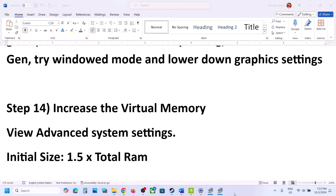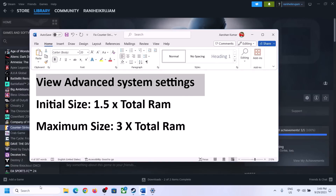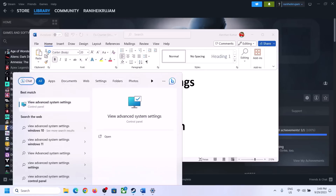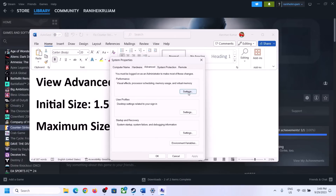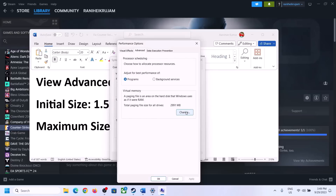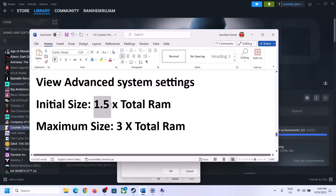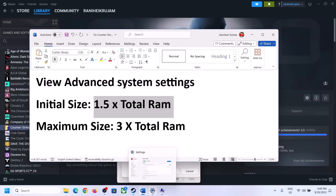The next step is to increase the virtual memory. Type View Advanced System Settings in the Windows search box and click on it. Click on the first Settings button under Performance, go to the Advanced tab, and click on Change. Uncheck the box which says Automatically Manage Paging File Size for All Drives, then select the drive where the game is installed and put a check on Custom Size.